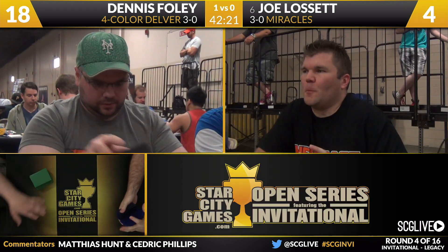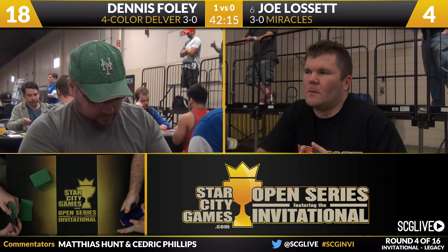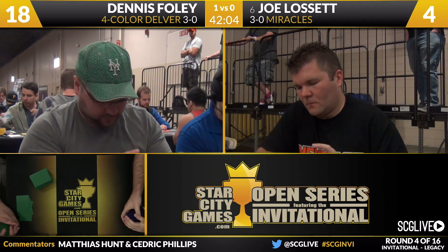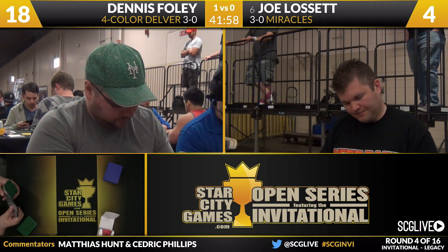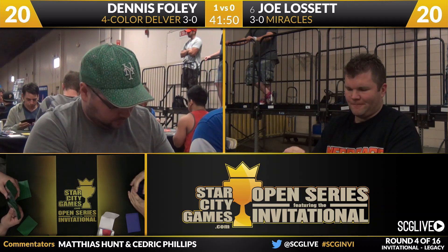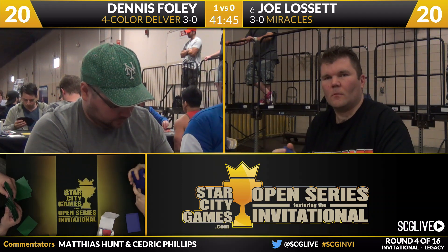That means we're going to go to the sideboard. Joe's board has some new stuff — Monastery Mentor is a card we have not seen a ton of outside of Miracles. He does have two copies in his sideboard. He's also playing two copies of Izzet Staticaster. Against a Grixis Delver strategy, I really like that card — its ability to deal with Young Pyromancer tokens. He also has two copies of Red Elemental Blast, which I'd expect to see in the matchup.